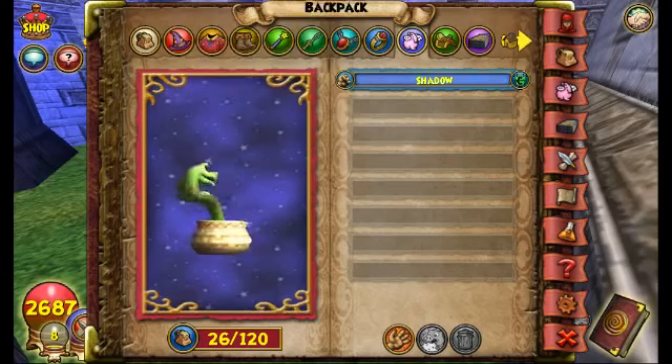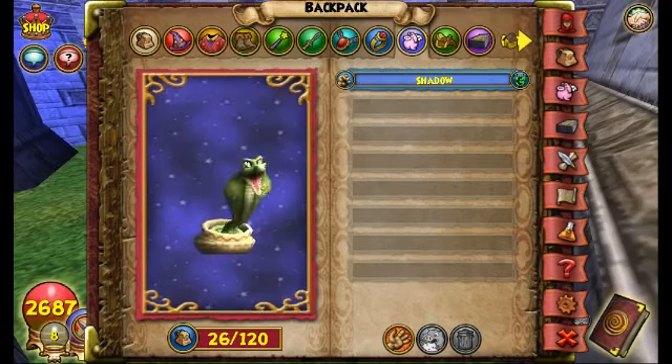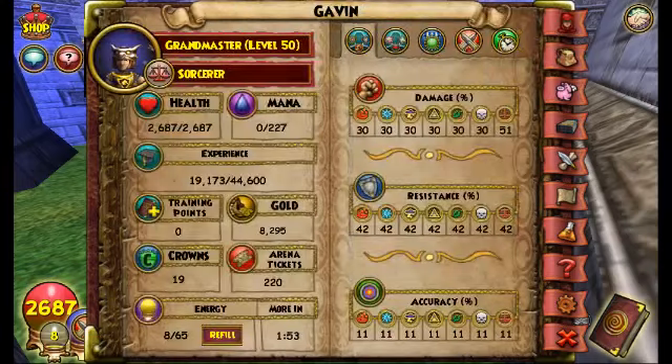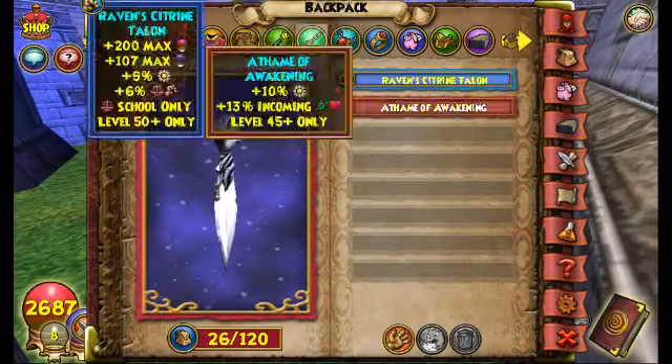For pets, any pet with resist is preferred, but you can also use a heal pet. You can really do this with anything, because even with 14-15 resist — which is what I started off with — I still didn't really need it. I used Heartsteel when I was a lower level though.